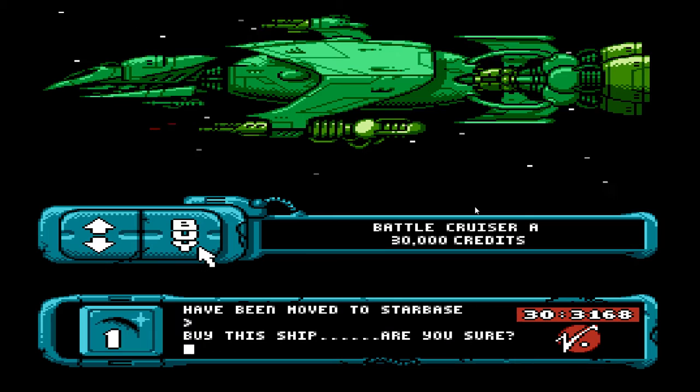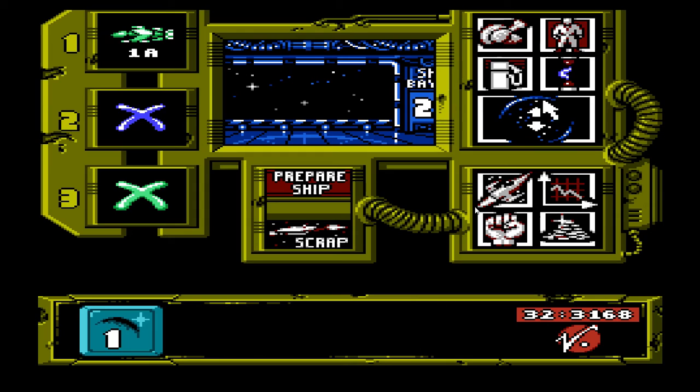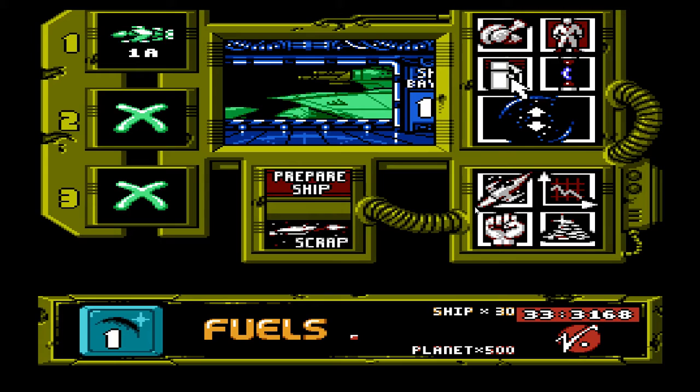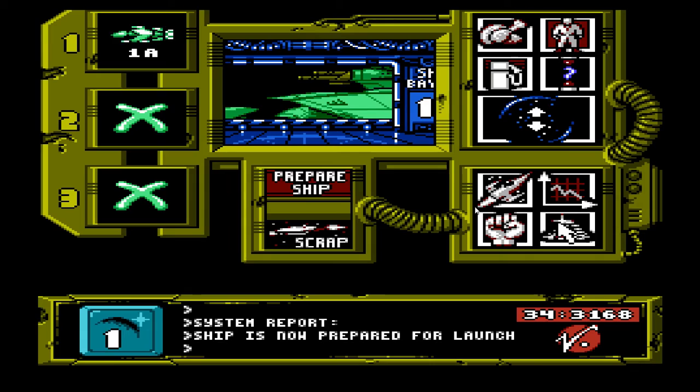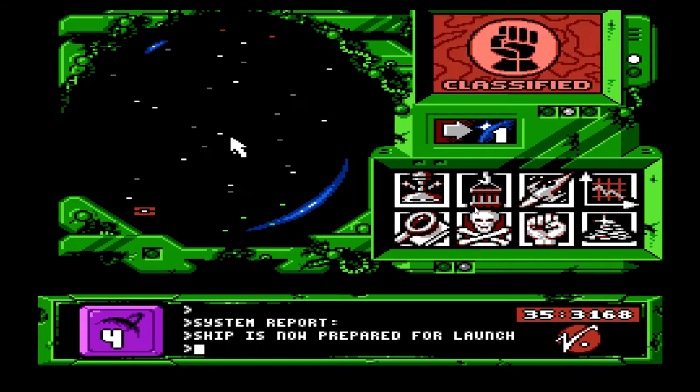I'm also gonna buy a battlecruiser right now. Or should I buy the fuel mining station first? Well, I bought this first. How much fuel is on this planet? Eh, not bad. Alright. And now? We will see. Alright, so the battlecruiser is now prepared for launch. But I don't have any weapons on it. I'll have to buy them.